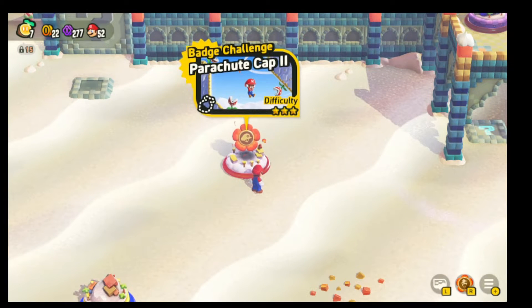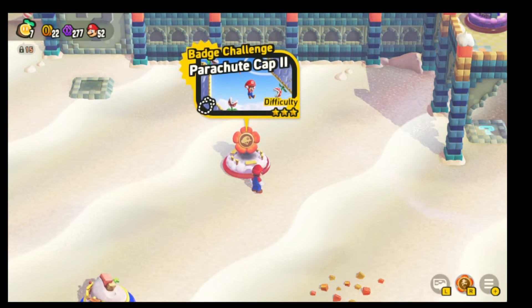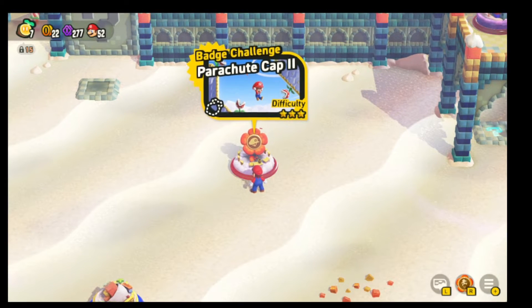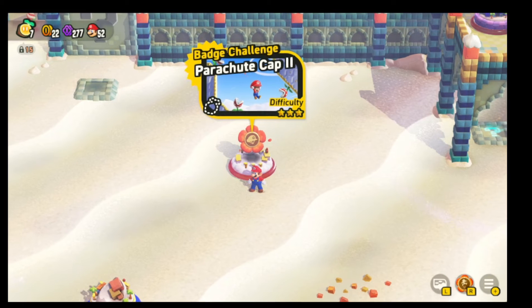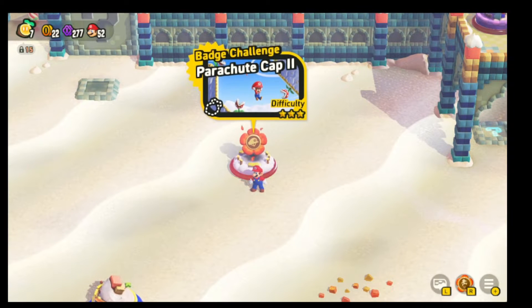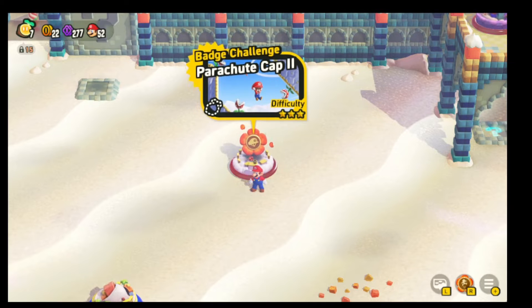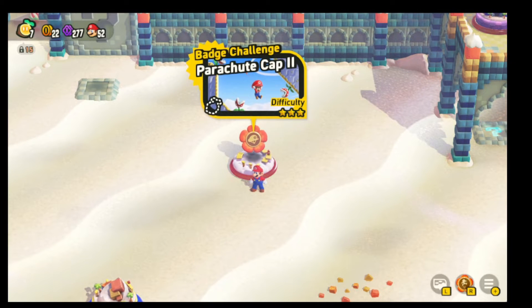Hey guys, welcome back to another round of Cyborg Gaming. Today we're going to go through the Badge Challenge here in World 4, the Parachute Cap 2. This one does have 3 flower coins, 1 checkpoint, and basically we need to make it through the entire level without dying. That's all we got to do. Let's hop in here.